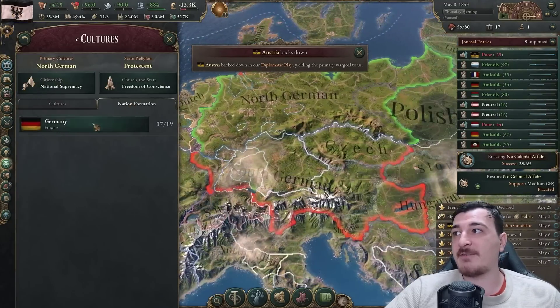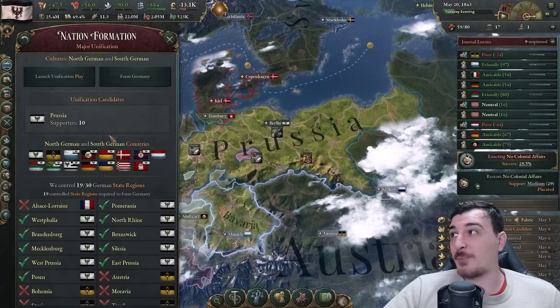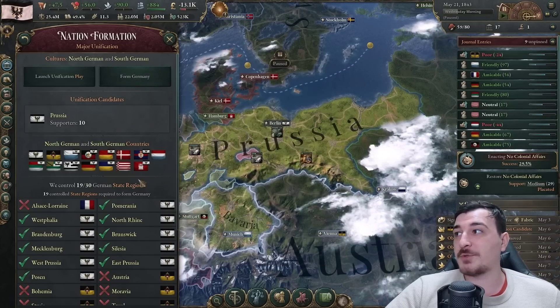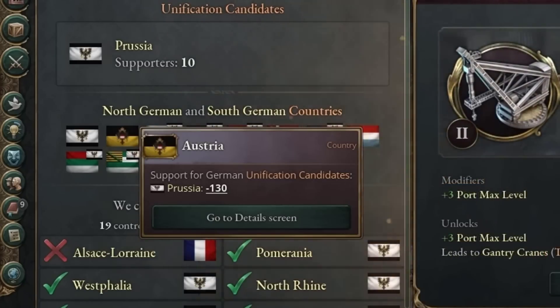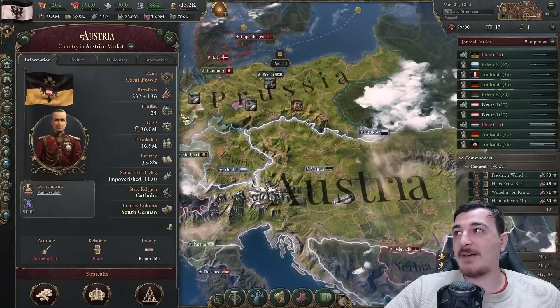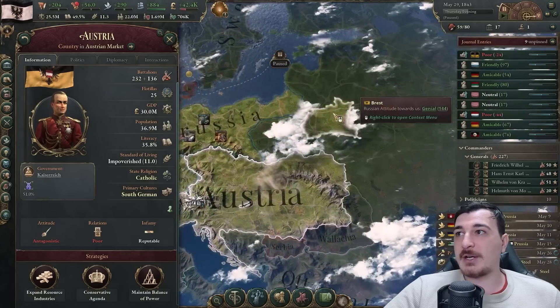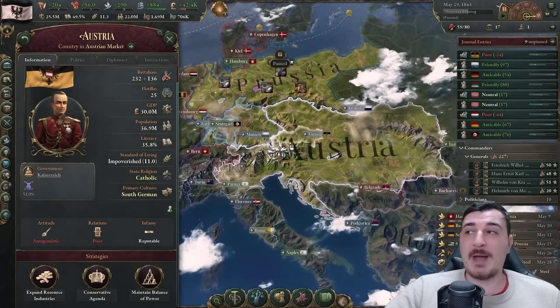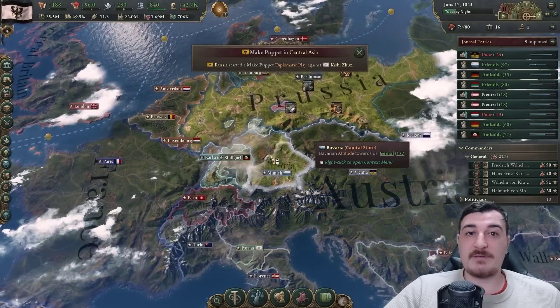We got 10 supporters - we can already click the button to form Germany. But we want to wait for Austria to be one of the supporters. In order to get that done, we have to continue improving relations with them and bankroll them. So we're going to stop bankrolling the French and everyone else, and bankroll the Austrians once it's possible.